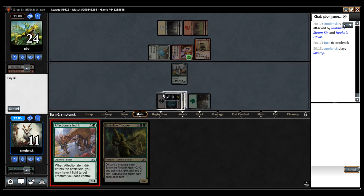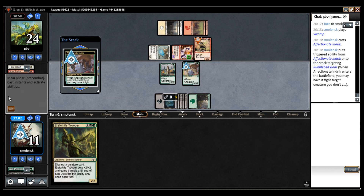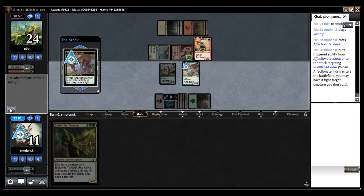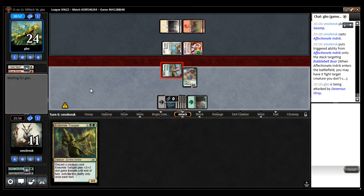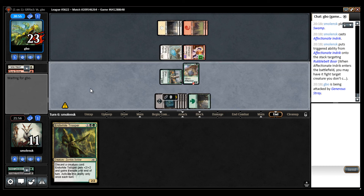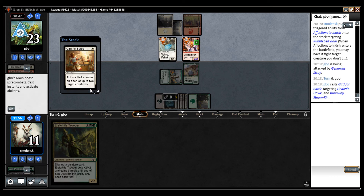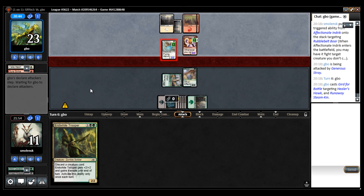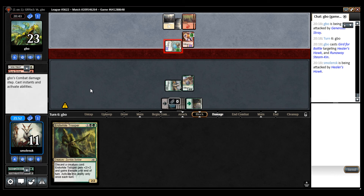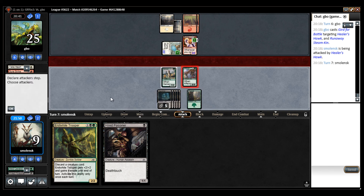I don't need to worry about the 1/1 Lifelink — this is just a safety mission. Kill that. Attack for one. He could have been able to attack with a board — I didn't do that. Time to draw a removal spell. That's not it. Attack for four.